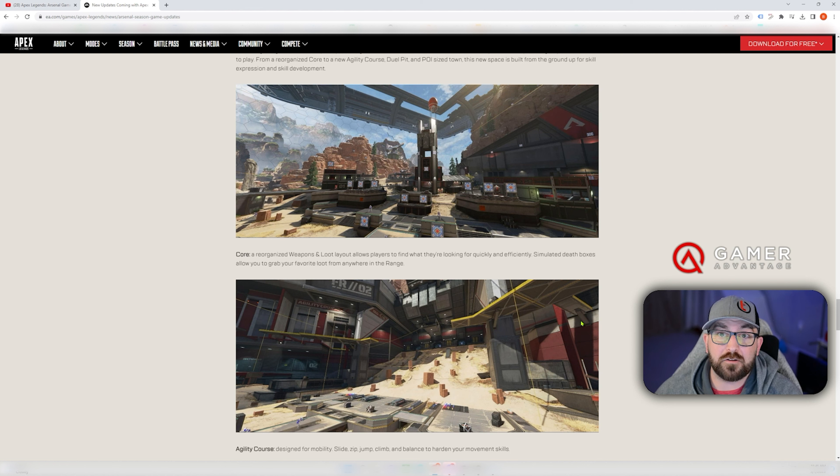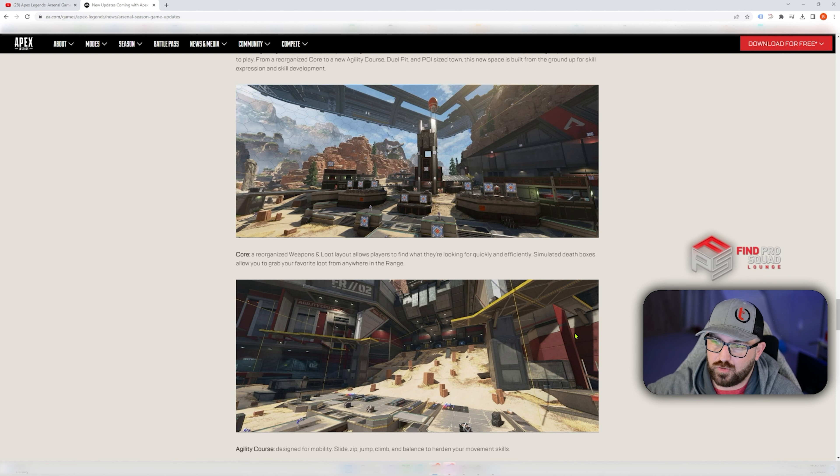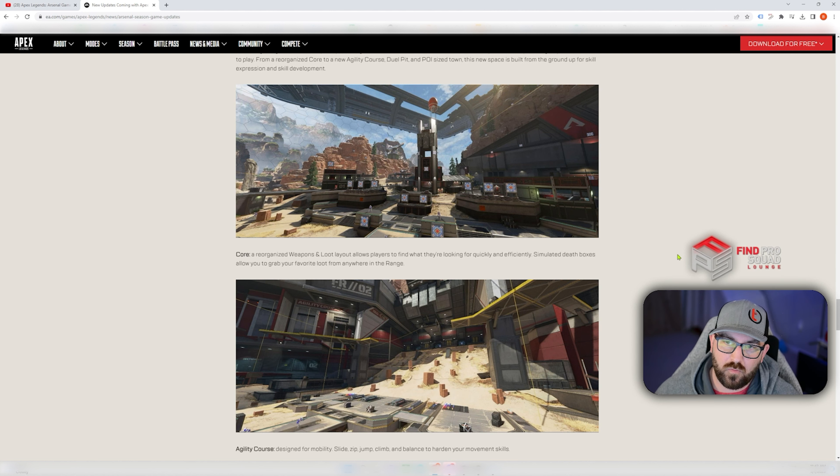For someone learning mouse and keyboard who isn't familiar with movement mechanics, or if you're trying to quickly learn how to hot swap, you can practice here. A controller player can jump in and get used to it, and a mouse and key player can move and jump around. This is great for anyone making the switch from console to PC — you don't really have to worry about getting frustrated learning micro mechanics while getting shot at. You can do this at your leisure.